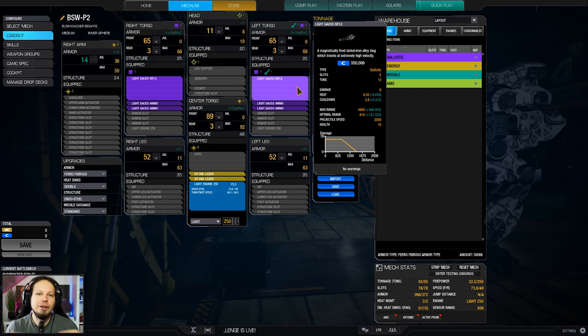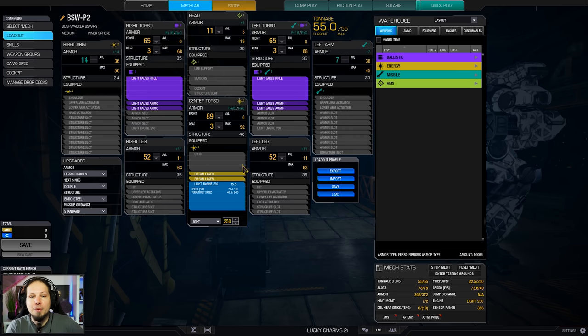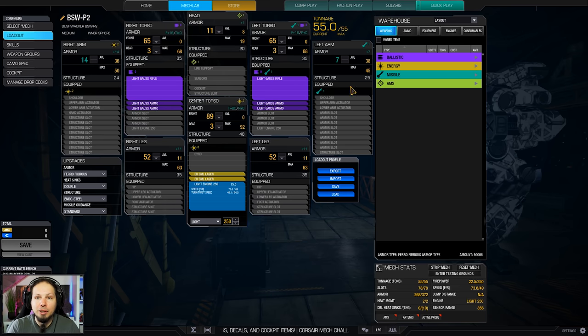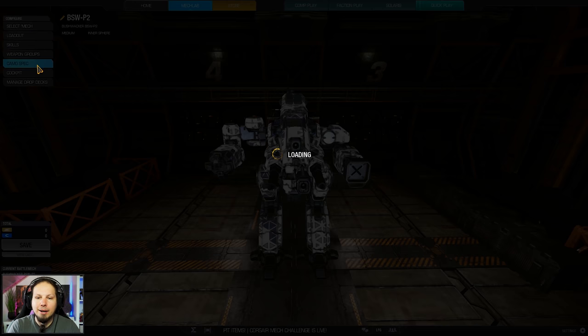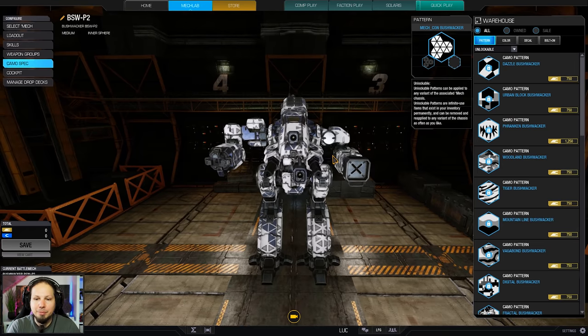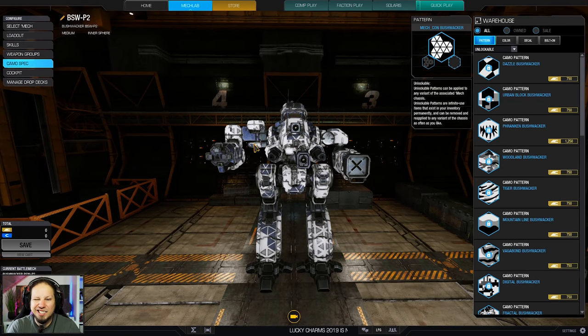The benefit that we have is more range and more DPS — more damage over time. We have a lower cooldown on the light gauss rifle, but it needs you to get into a situation where you can constantly shoot. This is not really for peeking in and out of cover; this is more for constant direct engagements. We also have two ER small lasers to supplement the build and give us a little bit of extra punch. We don't need arms here, so we completely strip them.